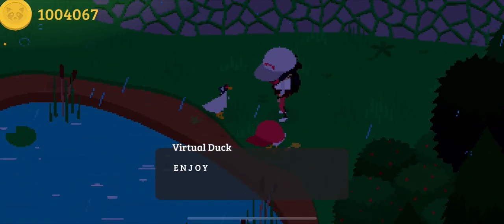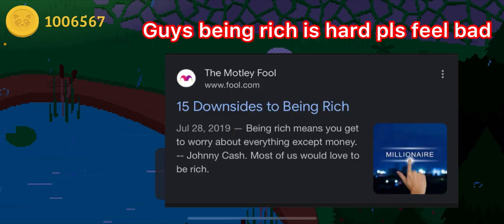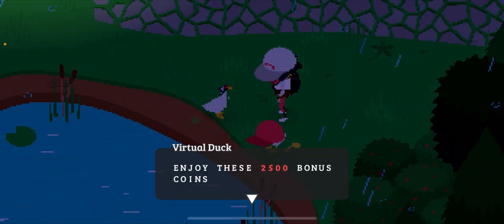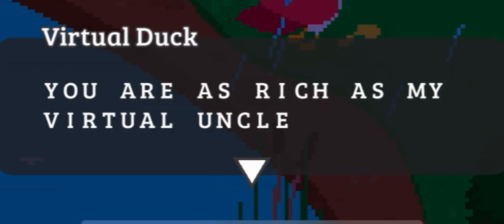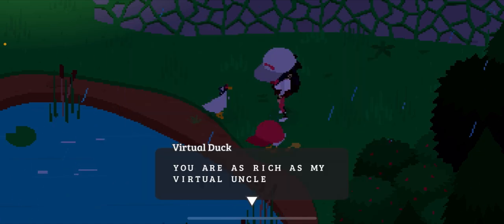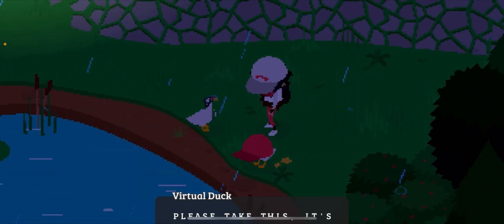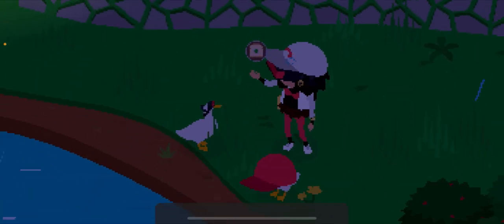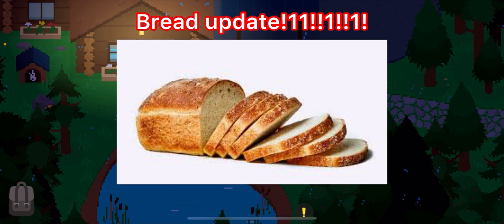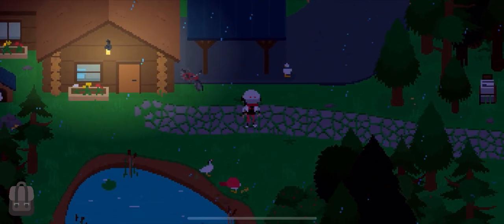No virtual coins detected. 'Enjoy these 2,500 bonus coins' — which mean nothing to me because I already have a million, and even if I didn't, 2,500 isn't really worth it. 'You are as rich as my virtual uncle' — which is obviously a reference to the epic rich uncle duck. That's pretty cool. 'Please take this, it's my favorite food.' And what is it? It's just like a JPEG or something — they just looked it up on the internet. I'm joking. Let me go ahead and sell this.